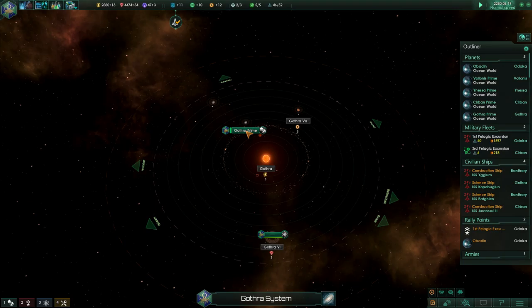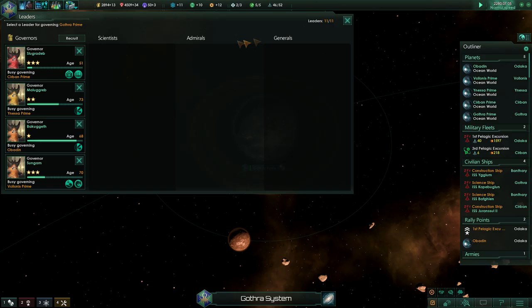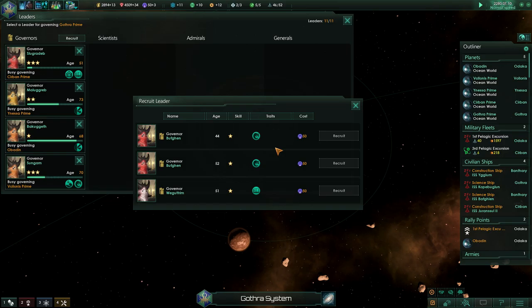Let me go down here and we'll take a look at this brand new beautiful water world. I don't think I can afford a governor yet — well, maybe. Let's see about getting a governor installed. Yeah, we can do one. It's going to tap us out but we're still in the black for influence.